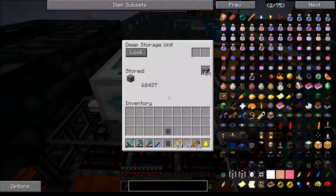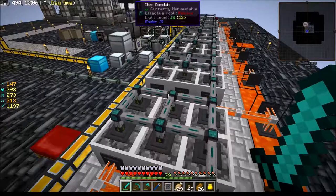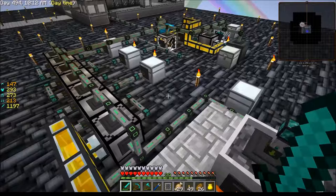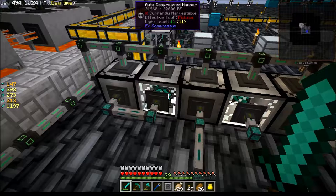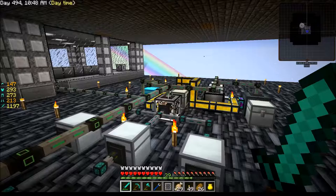I tripled my cobble output so it's trying to maintain, but it's not able to quite keep up — I'm not creating enough cobble for what I'm doing. This little setup right here is the most ghetto fabulous thing you will ever see. The cobble goes in here, gets compressed, gets sent into here, and this breaks the compressed cobble into gravel, sends it into here where it gets compressed again.